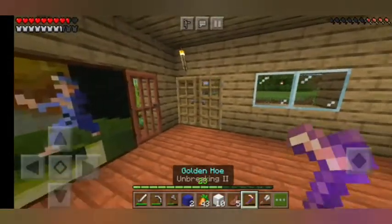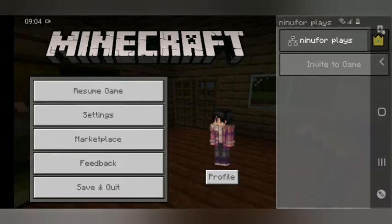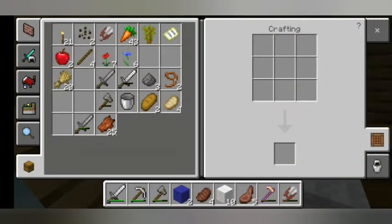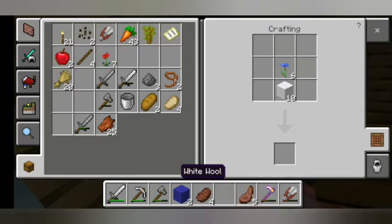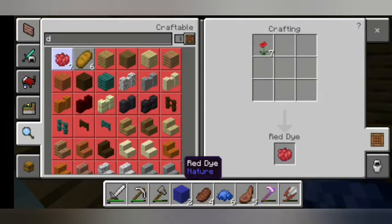I guess I have to do some off-recording work, or maybe end the video. My device is also running out of space. Okay, I had this idea to make the wool different colors, so off-recording it took me about 10 minutes to get more supplies. I got some cornflowers and some poppies — I think that's enough to make more wool. I need to turn them into dye first.